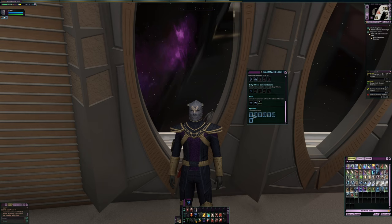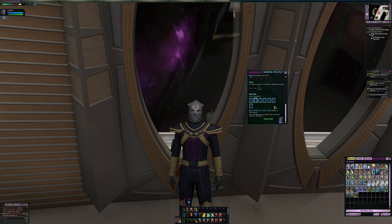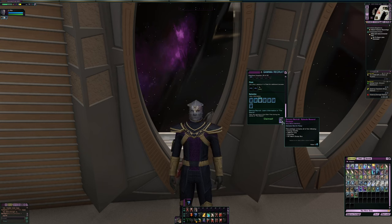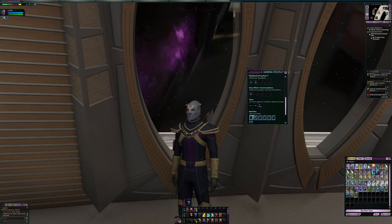For every gamma story arc you complete, you'll get some rewards. There are seven of them, and as you complete those seven missions you'll grab a box. Each box contains 50 marks of your choice for your reputation, some expertise, dilithium ore, and energy credits. That's helped this character quite a bit, and it's also going to enable my other characters on this account to get some goodies.